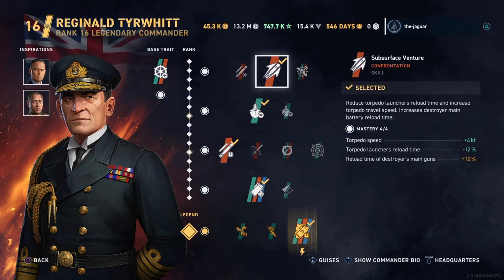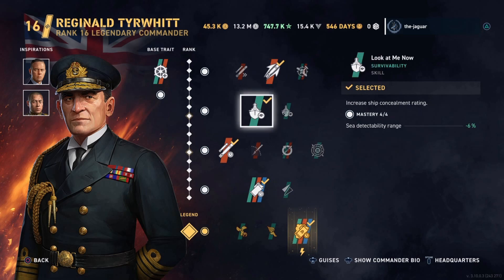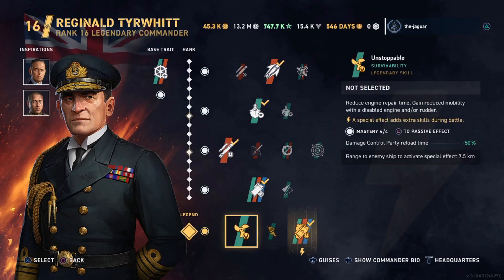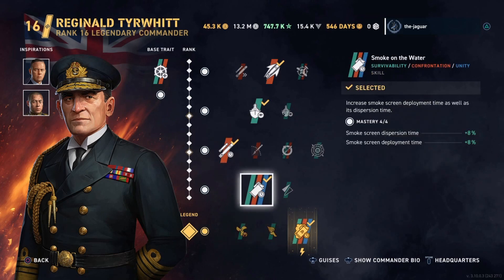For the first skill I selected 'Subsurface Venture,' which increases torpedo speed by 4 knots and reduces launcher reload time by 12%. The destroyer main gun penalty doesn't apply since we're in a cruiser. The second skill is concealment, the third is 'Back in Stock' which further reduces torpedo launcher reload time — a big effect during the match. The last skill is 'Smoke on the Water,' improving dispersion time and deployment time by 8% each.